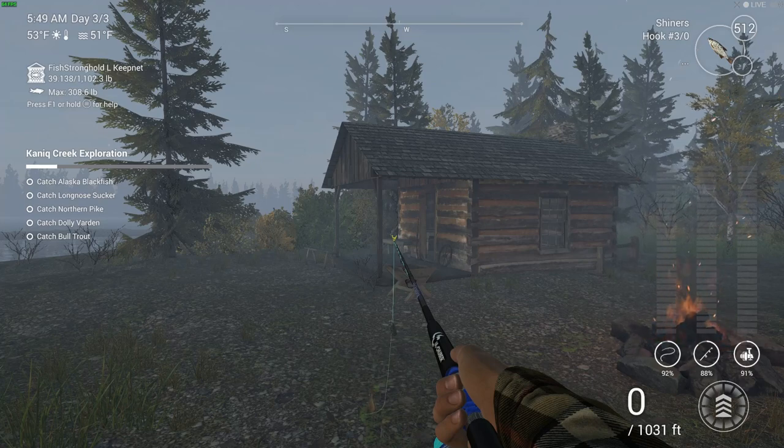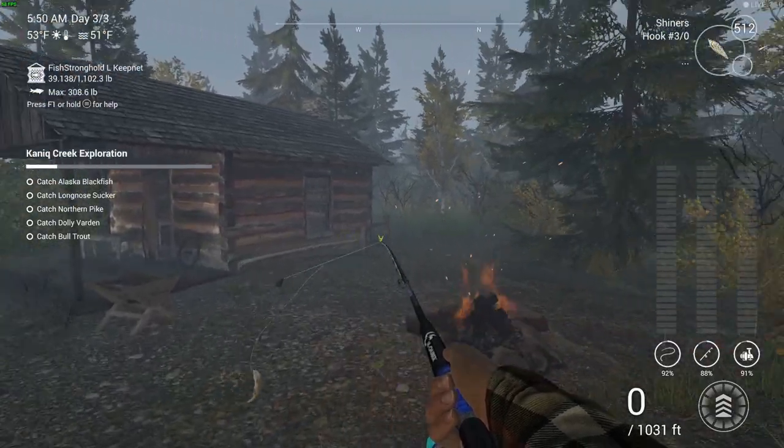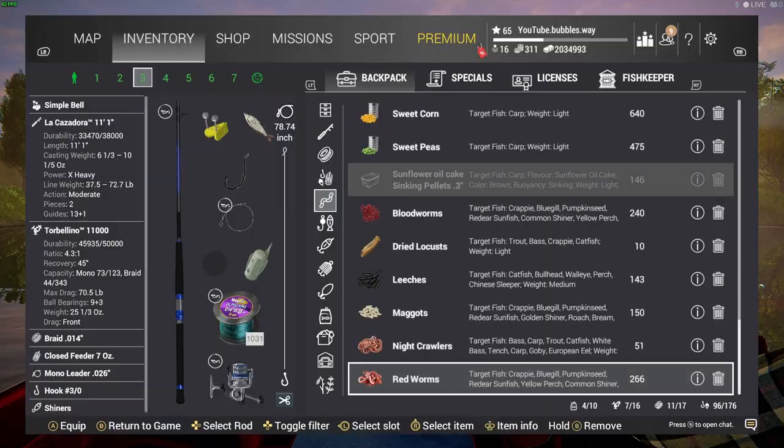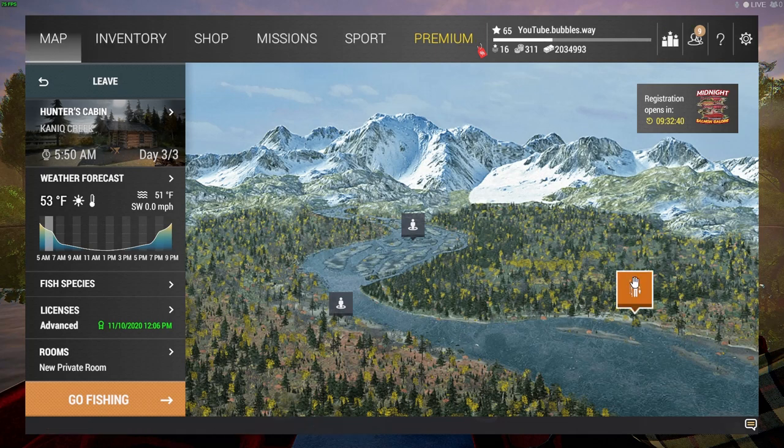Welcome back! We've got some more Fishing Planet today. This is the very last mission — we've done every single mission of Fishing Planet. For newer lakes, check across the channel and you'll find them there. Here we are at Can Creek, where I've spawned on the very far right, as you can see my guide icon down here in orange.